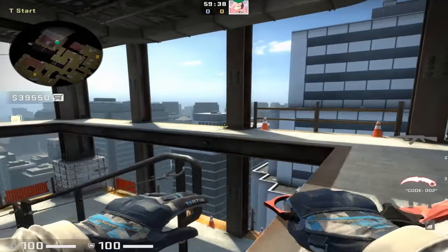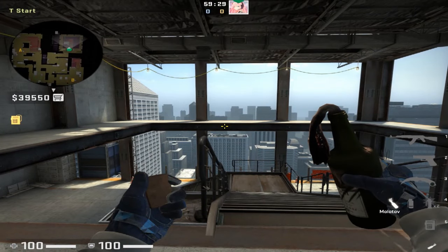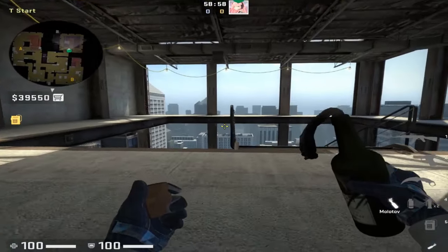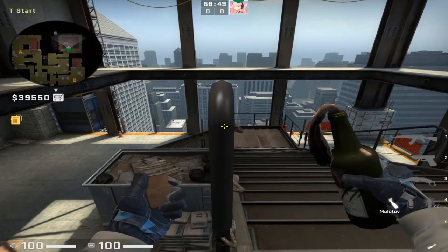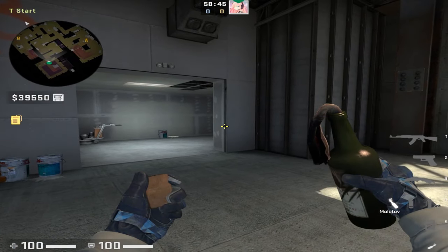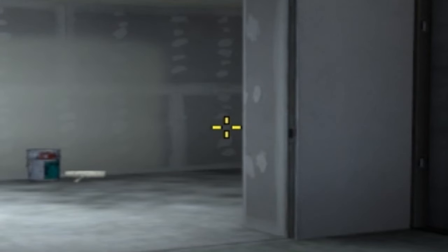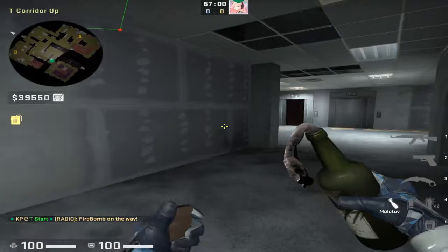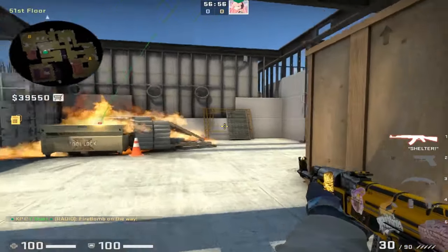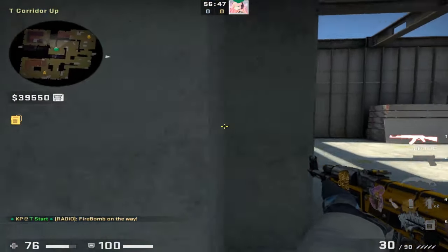Now that we've covered the most important smokes, we're switching to molotovs — the second most important utility on Vertigo because of all the corners and angles that need clearing. There's a challenging but very rewarding molotov for mid. Line yourself up on the back end of the railing at the top of the grand staircase, find this black dot on the wall, move your crosshair to the left where a white paint mark exists, and use a run jump throw, releasing before you hit the wall. It bounces off and lands behind the sandbags in mid, completely clearing the entire area.